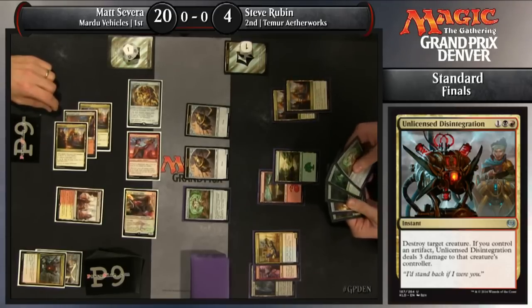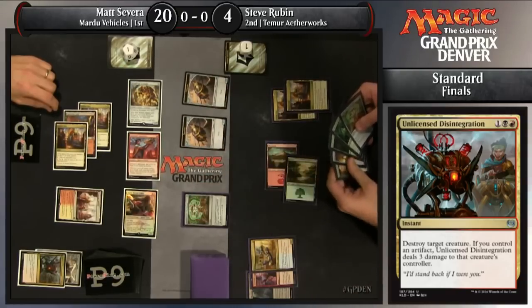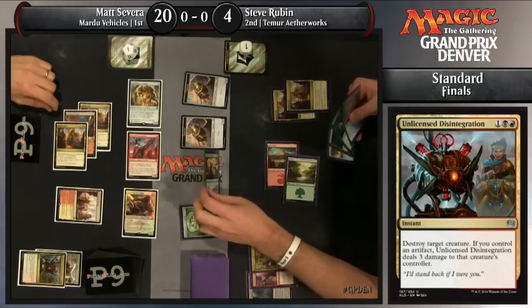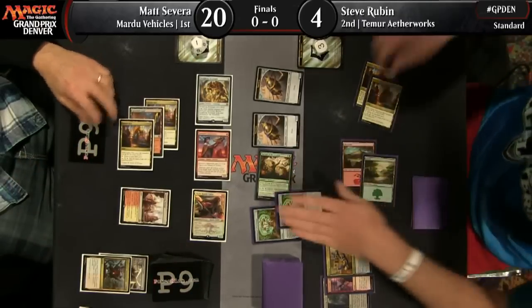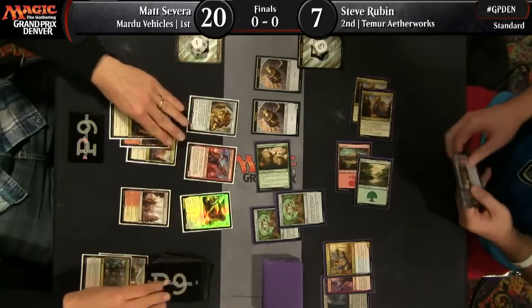He could play the Marvel, and then if he chump blocks with both thopters, that's two energy. A few more when he untaps with Woodweaver's Puzzle Knot. But he really has to hope that Severa does not have another removal spell. Unlicensed Disintegration would do it no problem. A second Puzzle Knot's going to give him a bit more of a cushion here. Back up to seven life.